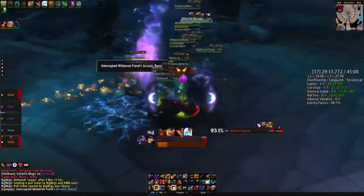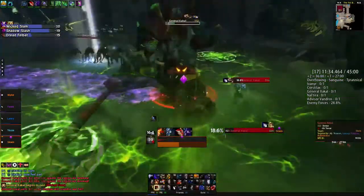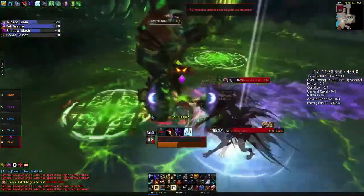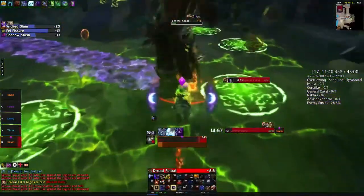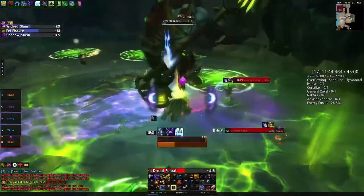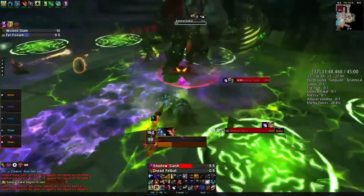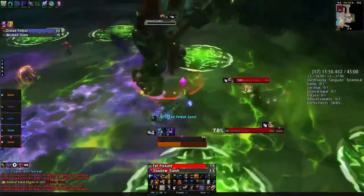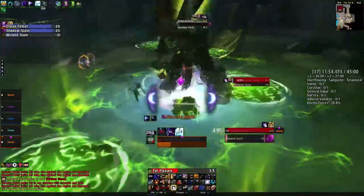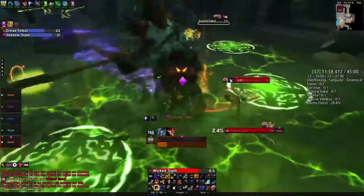Guardian has a basic priority system. It is important to maximize the procs and use our damage abilities on cooldown to generate a high amount of Rage, while maintaining our active mitigation. Mangle has a chance to reset its cooldown and generates more Rage, so it's important to track the procs from Mangle to get the most out of it. With Galactic Guardian talented, you want to watch for the Moonfire proc and use it as often as possible.